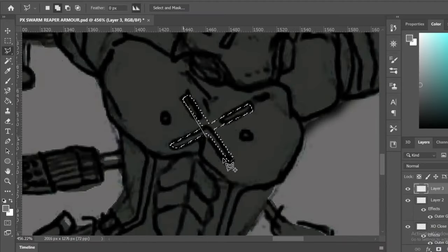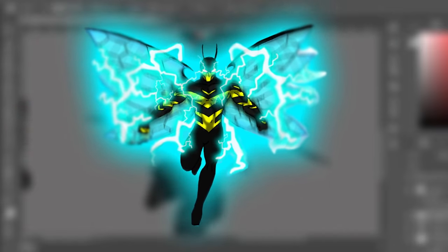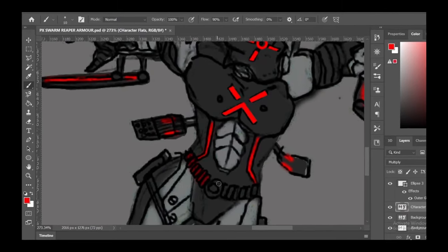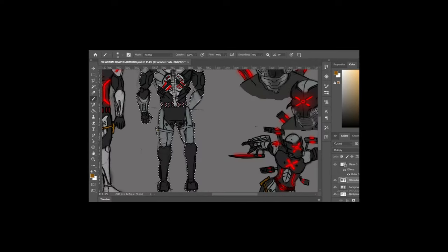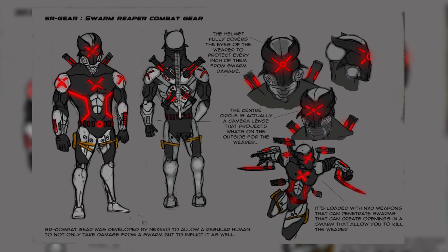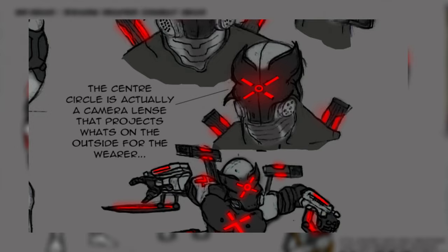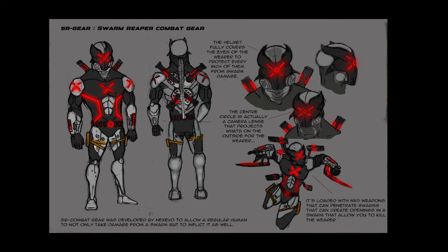His armor is designed to destroy swarms. Swarms are basically the super suits that cover insectids — the hybrid race he has to hunt down. My main character is an insectid. The new armor is called SR Gear. SR stands for Swarm Reaper, because it's not only designed to take swarm damage but return the favor. The helmet fully covers the eyes of the wearer to protect them from swarm damage. The center circle is actually a camera lens that projects what's on the outside for the wearer. It's loaded with NXD weapons that can penetrate swarms and create an opening in a swarm that allows you to kill the wearer.